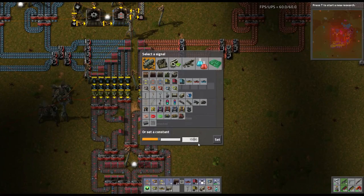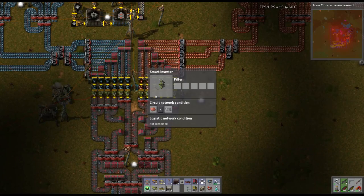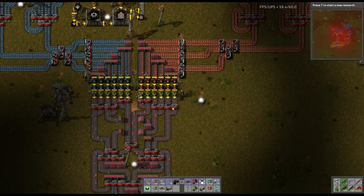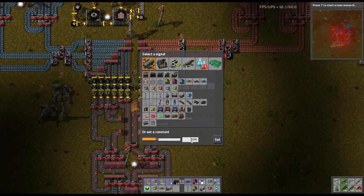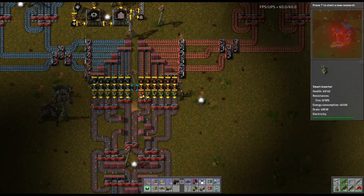We're going to do the same thing with iron. Setting thresholds up: 25,000, 30,000, 35,000, 40,000. That way we can get a lot more copper working in here.